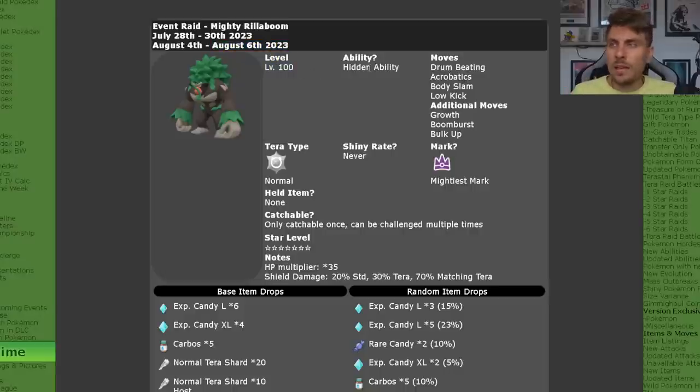Rillaboom will be level 100. It will have its hidden ability, Grassy Surge, which brings Grassy Terrain to the field for 5 turns, boosting Grass-type attacks.